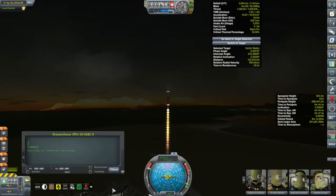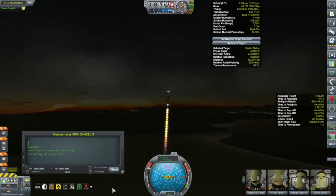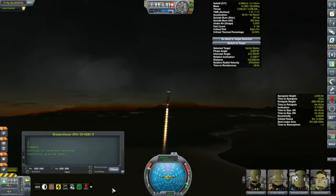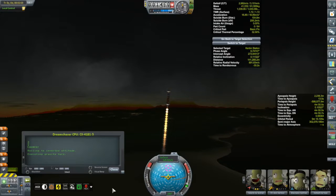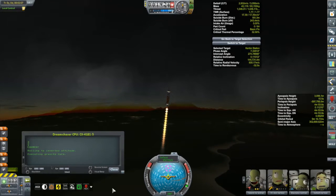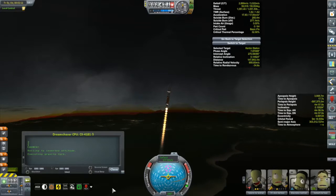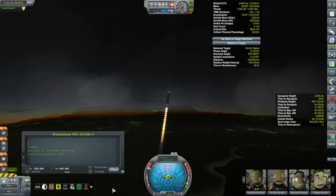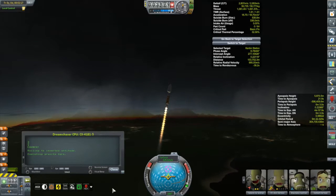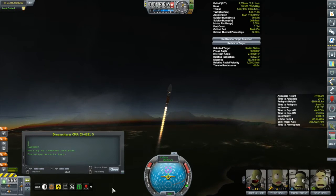I've also installed the Scatterer mod, and I have got to say, this is flippin' gorgeous. I'll talk about this launch and what's coming up in this episode in just a little bit, but I thought I'd start off by pulling the camera back and admiring what these mods are adding to the game. Scatterer mod adds in realistic lighting atmospheric effects — or more realistic anyway. I love the sort of haze that's around the mountains there.